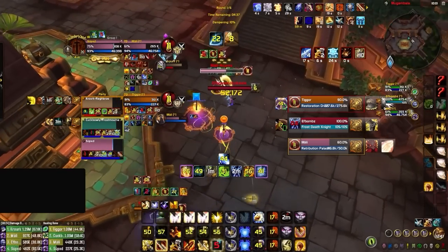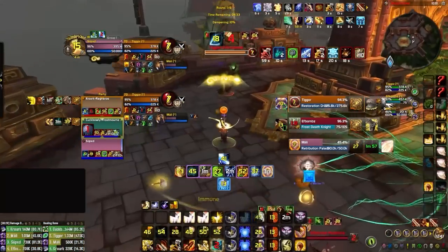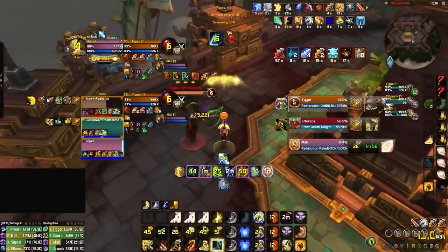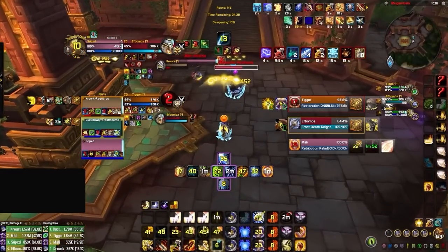Now let's look at the cooldown balance at the end of this three-second swap. Aside from the defensives that were forced prior, this swap forced Barkskin, Tranquility, Blessing of Sanctuary, and Sacrifice from the enemy Paladin. Not only that, but it also put the enemy Restoration Druid behind in hots and opened up multiple kill targets.